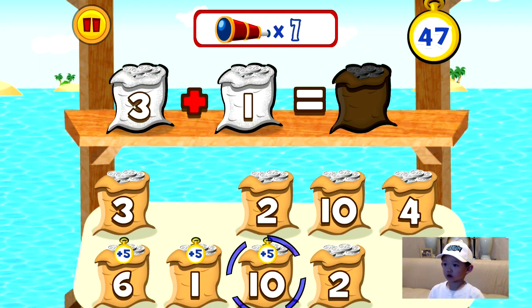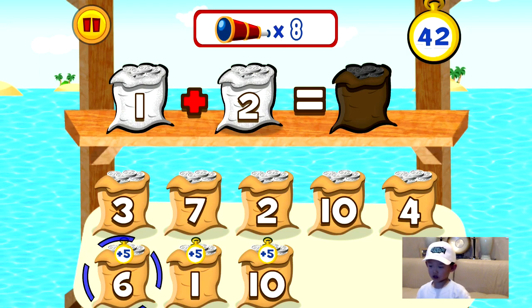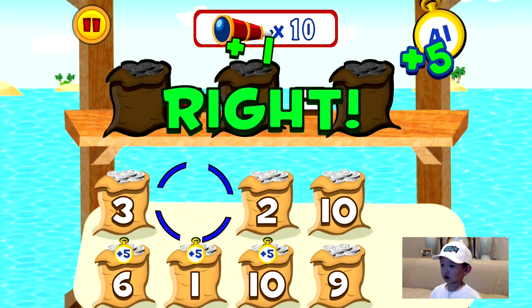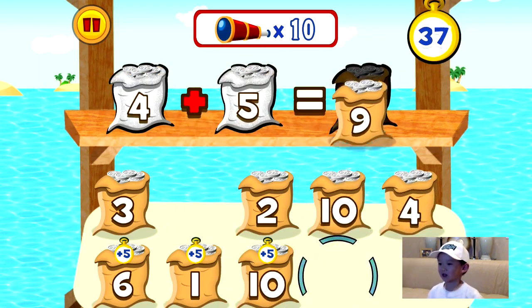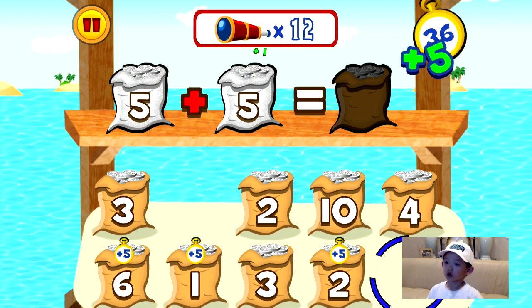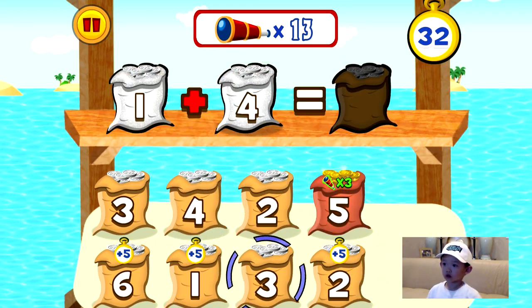Starting with Ms. Cowherd, Ms. Fig, Ms. Zamorano, and currently Ms. Brazil. Keep going. I think when that timer runs out, Griffin, at the top, that's when the game ends. Now if you find a plus five at the top of the numbers, I think you get more time. So always try to get an answer with more time.